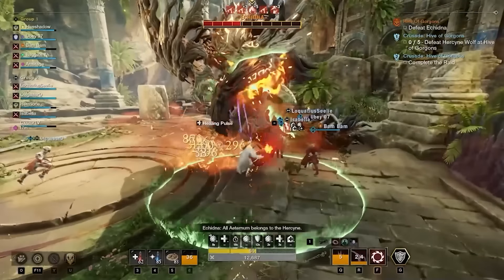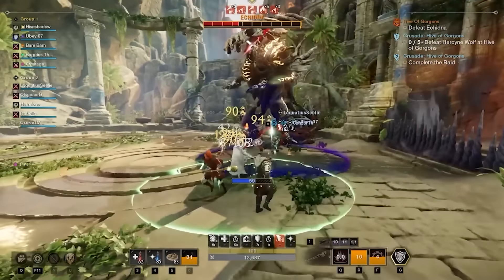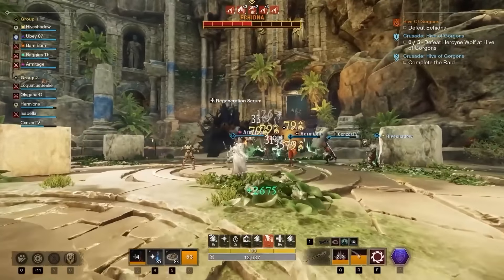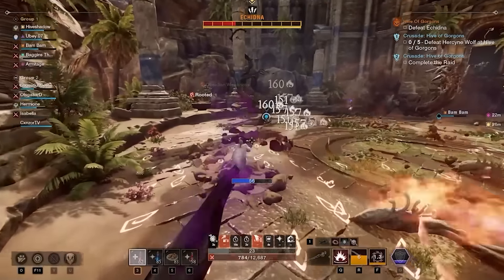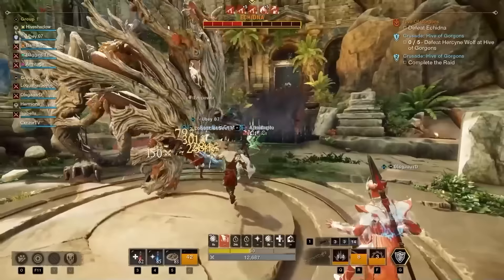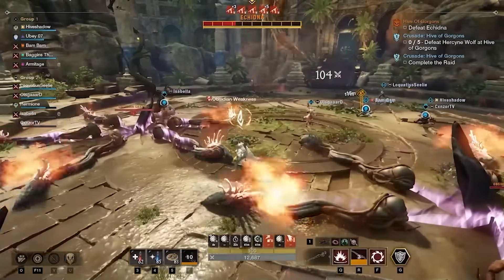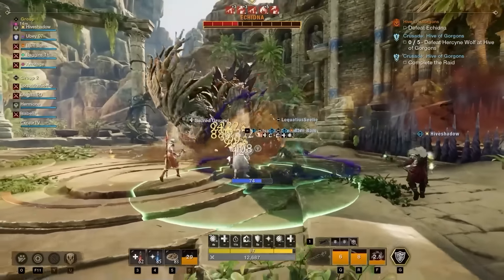Every stomp will lower the pillar a little. Be wary — whenever Echidna uses the Raw mechanic, the pillars will glow white and eventually explode, killing anybody on top or nearby. Something else you'll see frequently are spikes, or obsidian crystals. Echidna launches a series of spikes from its back that land in various locations. These need to be destroyed before Echidna uses the Raw ability or before they shoot out purple lines.